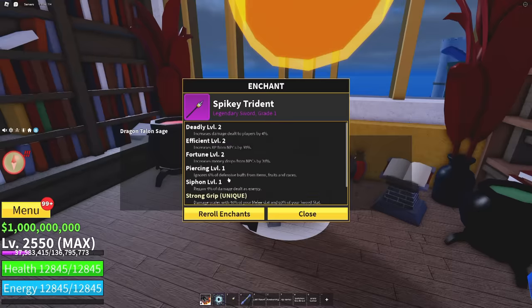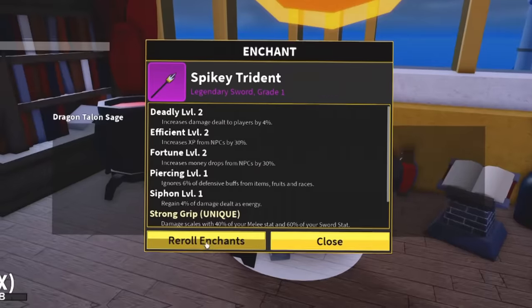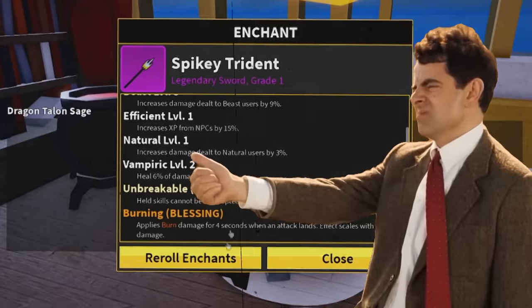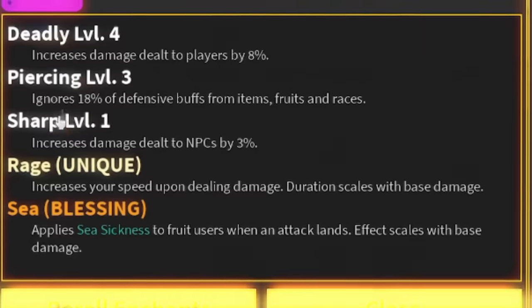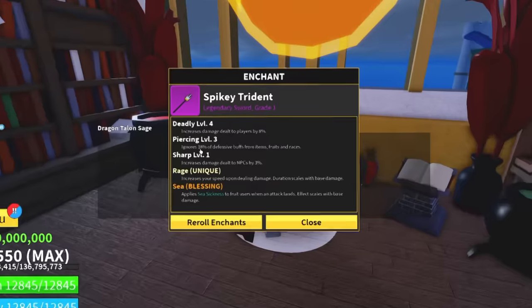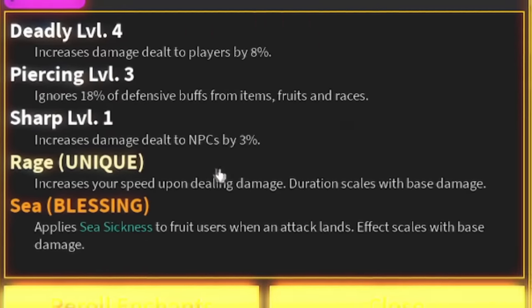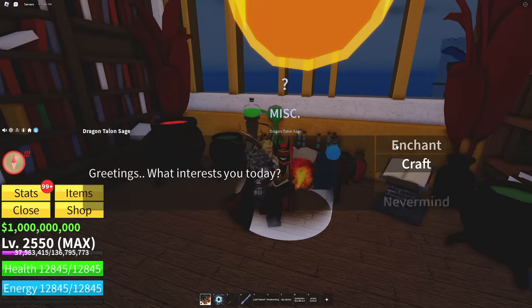For spiky trident, we need it to be the best since I main it with my one-shot combo, so we kept rolling. We landed on deadly level four (8% more damage to players), level three piercing (ignores 18% of defensive buffs from items, fruit, and races - so if a fishman uses his race ability we pierce through 18% of that), sharp level one, plus a unique C blessing. I'm happy with that.